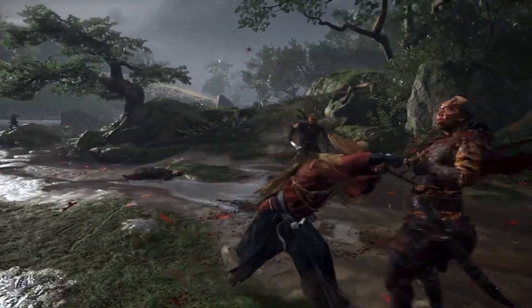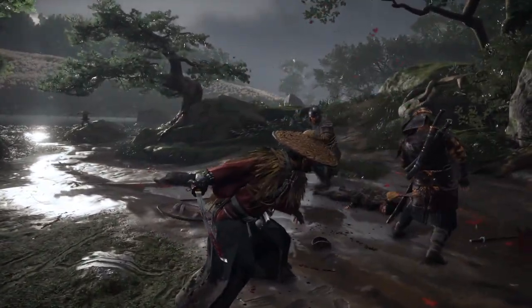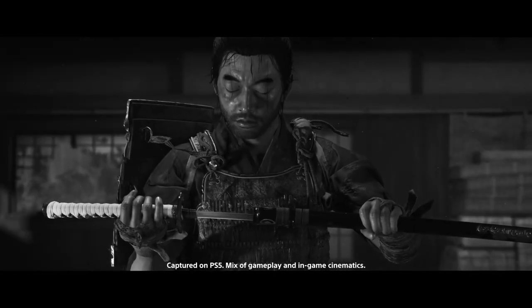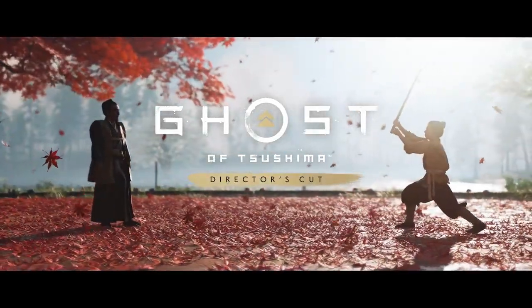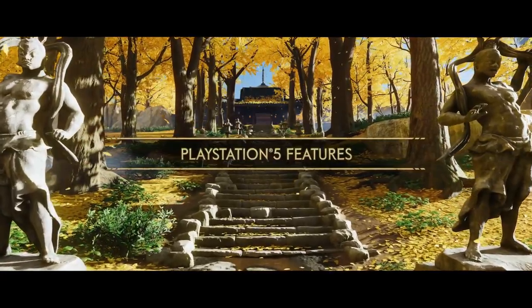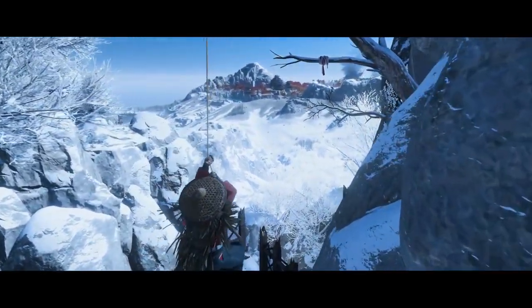Ghost of Tsushima developer Sucker Punch Productions is hard at work on the game's expansion, Iki Island. Given the success of Ghost of Tsushima in 2020, the expansion is one of the most anticipated PlayStation releases of 2021. Ghost of Tsushima fans are curious as to what form the game will take, particularly in terms of size and scope. Sucker Punch staff writer Patrick Downs offered an idea of what players can look forward to, explaining that fans should think of Iki Island as similar in size and content to Ghost of Tsushima's Izuhara region, with that variety in depth of content and playtime.